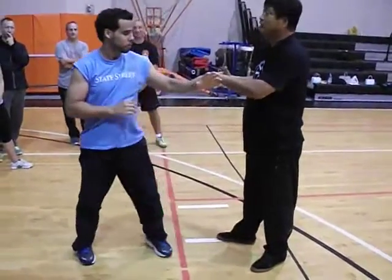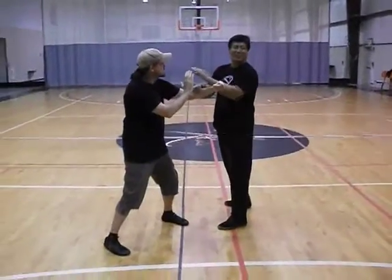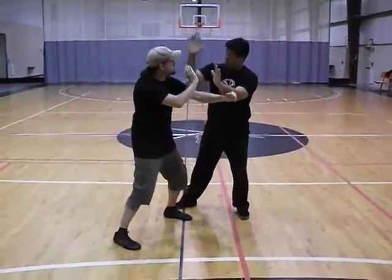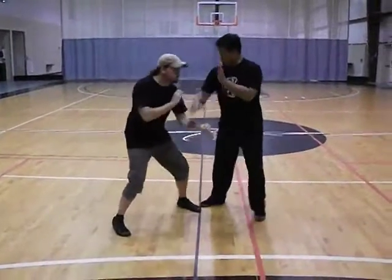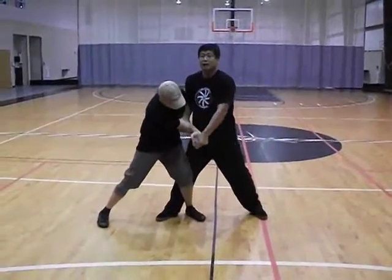So a lot of things need to install Bagua. It's not just one spot you're using to strike. Usually what will happen is he comes in here, withdraw the hand. Here's the covering. You can cover both hands here. And extend. Cover. Extend. Seizing grass from there.